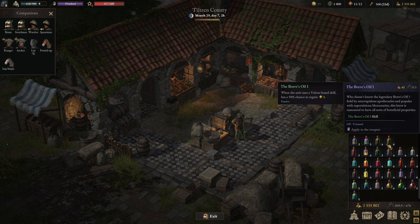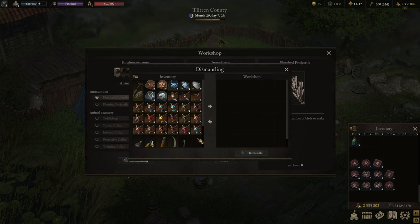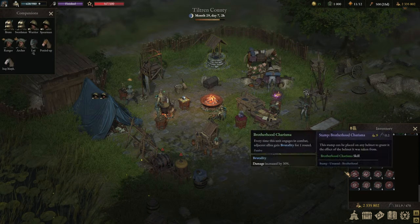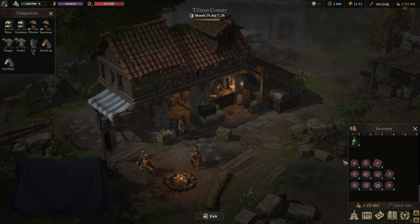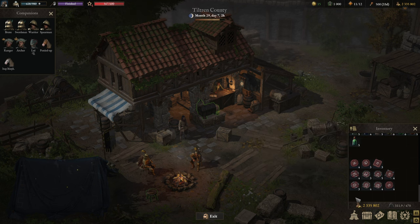Now that we know all the oils, let's go over some exemplary headpiece gear and how it works together with oils — the stamps you can get from disenchanting helmets. To get stamps you need a well-experienced masterwork tinkerer who can disenchant or dismantle any helmet. You'll get stamps out of it, copying the helmet's ability into a stamp you can apply to other helmets. Stamps always override the normal ability of the helmet, so you can't have two abilities on a single helmet.